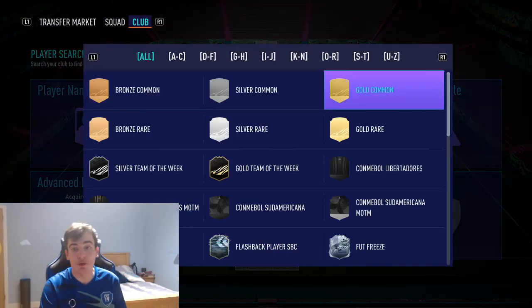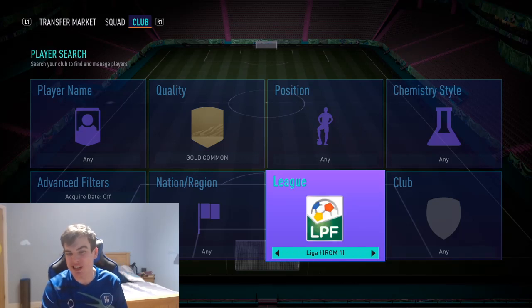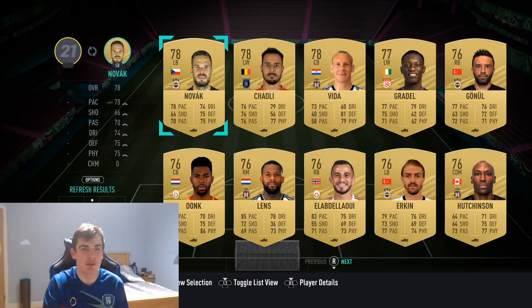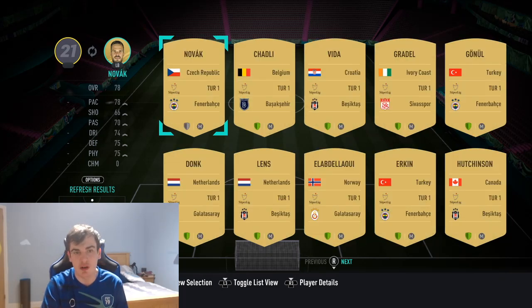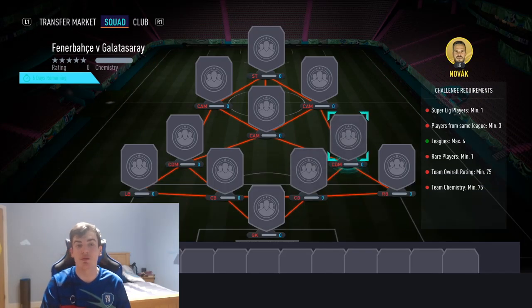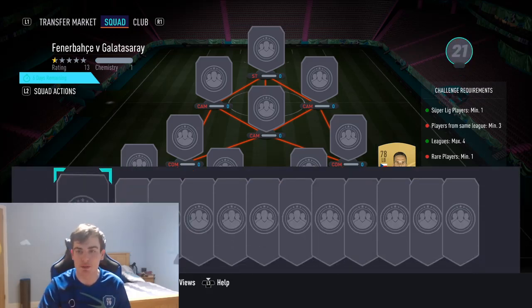We're going to start off with our player from the correct league - the Super League, the Turkish League. You can really use anyone here. I'd recommend getting a gold if you've got one in your club. You can use Novak, Chadli, Vida, Gredel - any of these. I'm going to stick in Novak. It doesn't matter what position they are - stick them in the right back position and they will survive on no chemistry.